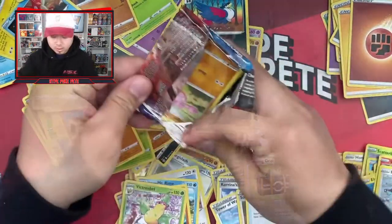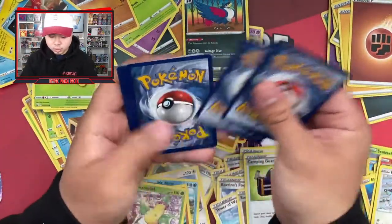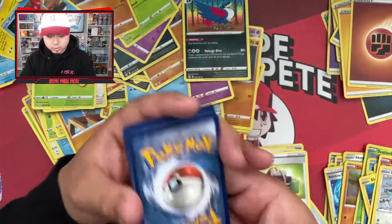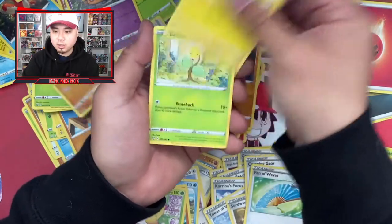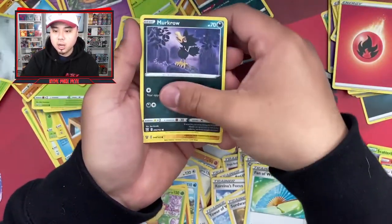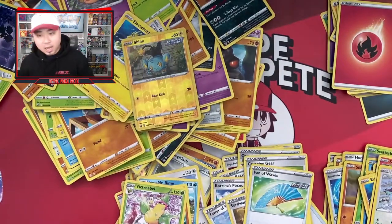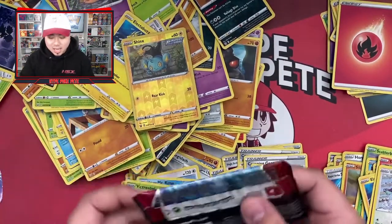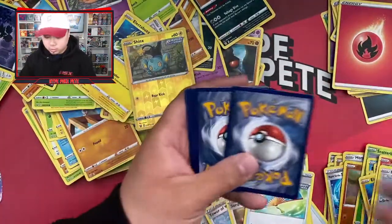Pack twenty-five: energy, Fan of Waves, Galarian DD, Gligar, Electabuzz, Bellsprout, Bronzor, Murkrow, Shank's — and a Crobat rare holo. At least it was a holo, so I can't complain too much there.